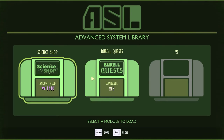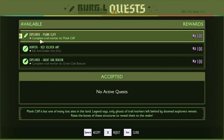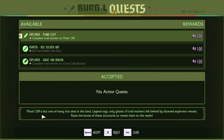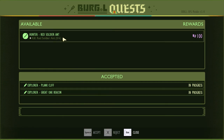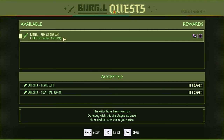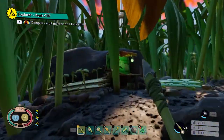We can get all three of our quests done and pick up more. Now, the first time you interact with the ASL in a day, it will generate available quests for the slots you have available. Which is why I did not interact with it before I completed all three of them — so I would have the option to get three more. Complete a trail marker at Plank Cliff — this is the explorer missions I was talking about. We got one for the Great Oak Beacon. And Hunter for Red Soldier Ants — I do not want to hunt ants, so I'm going to reject this one. It will not generate a new one until tomorrow.